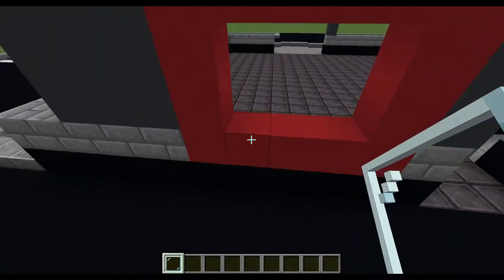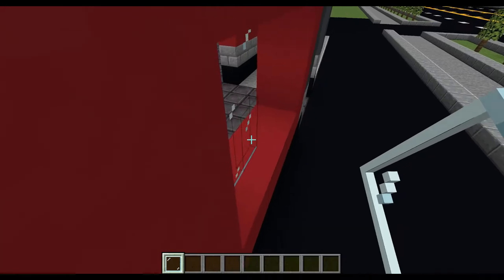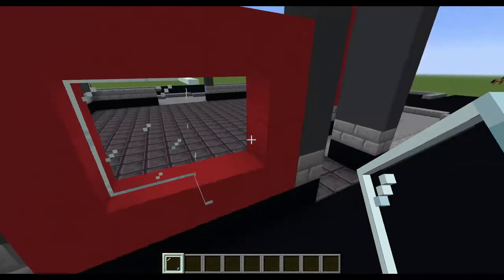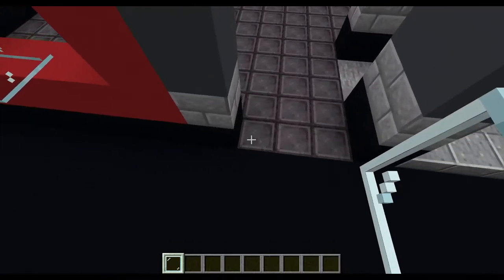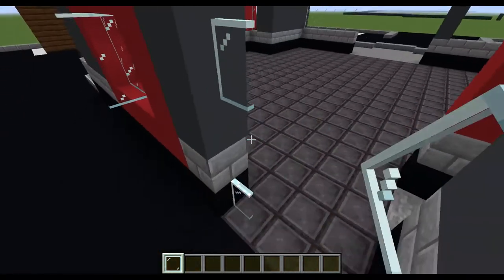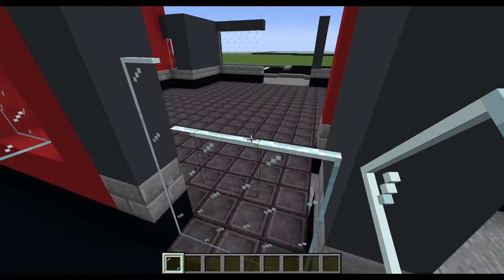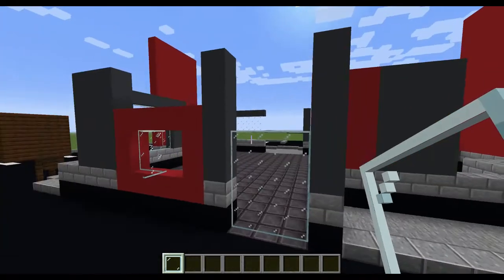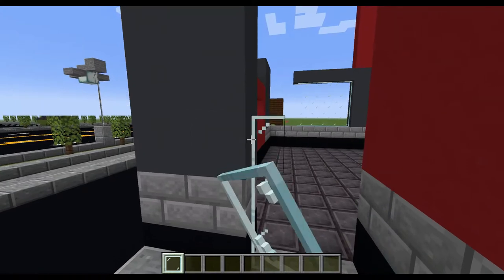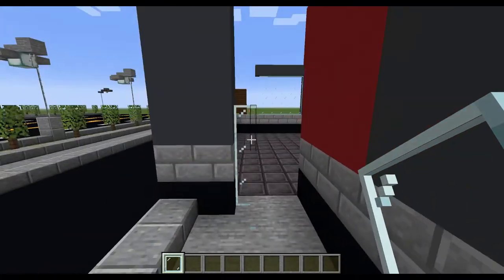Now for the drive-through window, I'm going to place two panes looking like this and then do another two that looks like this, going out by one so it looks like a window that's open. For this window I'm going to match it to be four high for the drive-through window. Now for this doorway, we are going to raise it to be three high and take it out by one, so it should look like this — just a simple looking door.